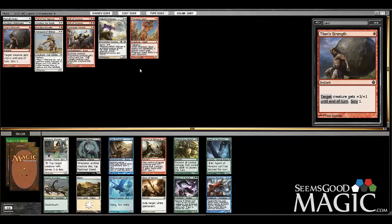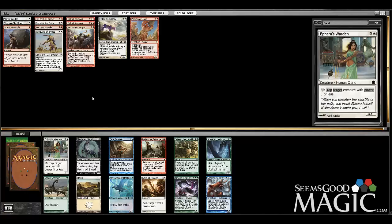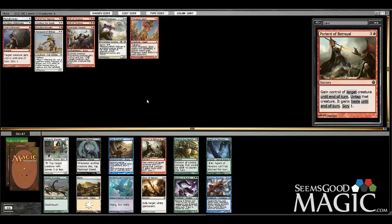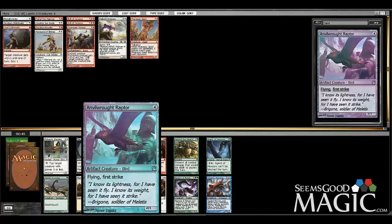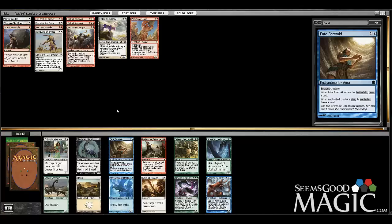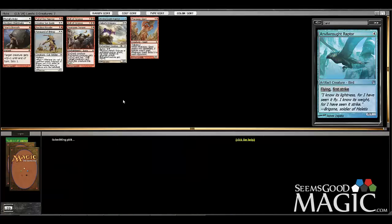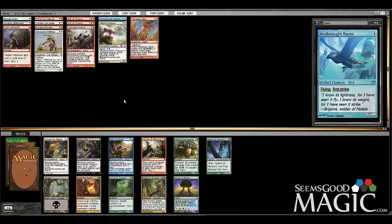Nothing too spectacular for us here unfortunately out of this pack. I think we can go Raider or Portent — portents tend to go later than the raptor, mostly because raptors are uncommon. I don't really like the raptor all that much, but we are still a little bit short on creatures, so I'm just going to take it. Got the Portent anyway.